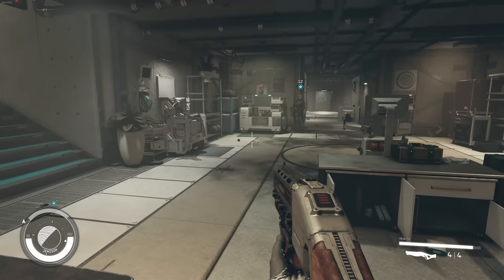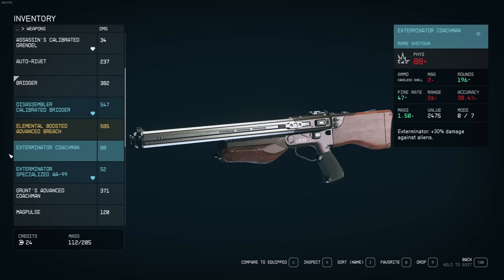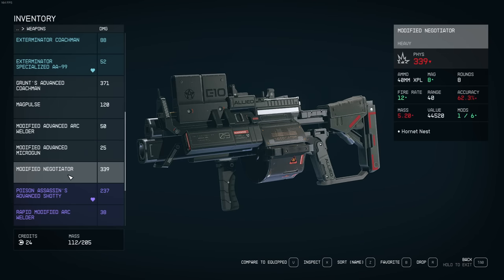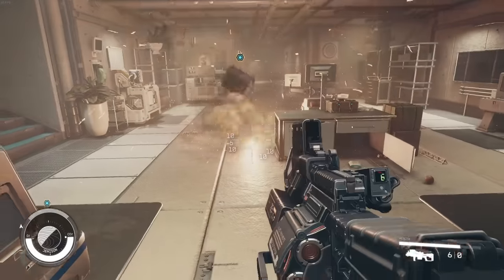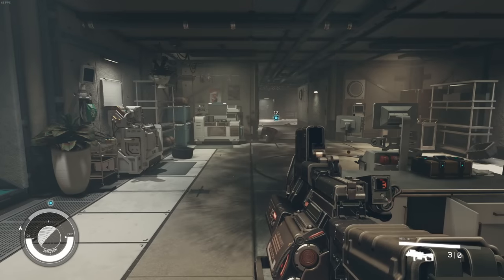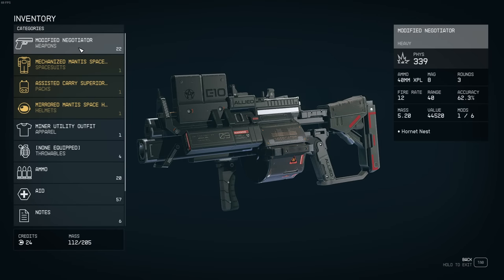Even if you upgrade the Bridger, there is a weapon that's completely better than it — it is called the Negotiator. It's just a straight upgrade: it does more base damage and holds double the magazine. It's also a grenade launcher, same exact thing, and you can shoot this one a little bit faster. The problem with the grenade launchers is if you're playing legitimately, the ammo is insanely rare and expensive. You have to constantly wait at stores and rebuy their stock — it's a pain.